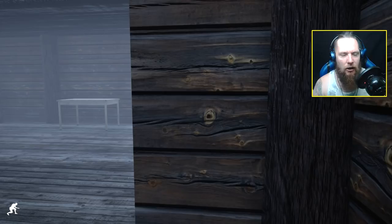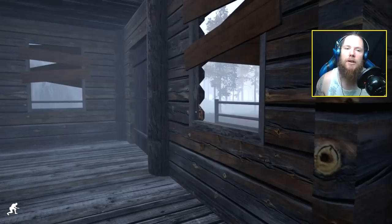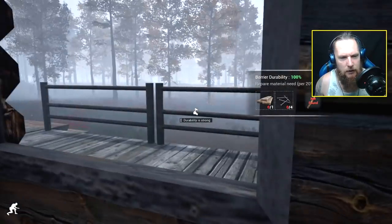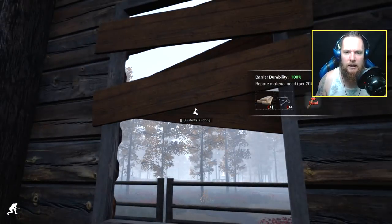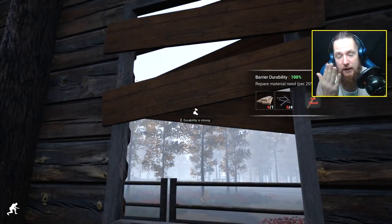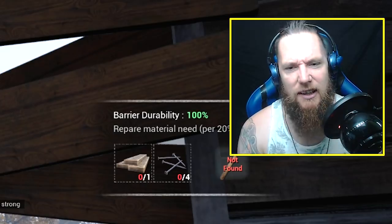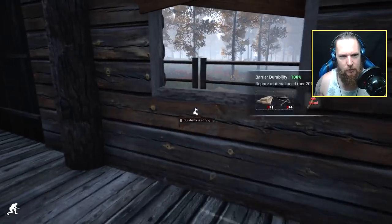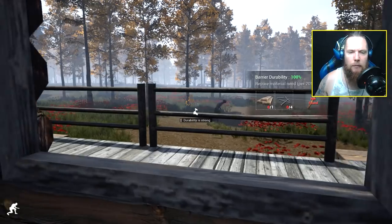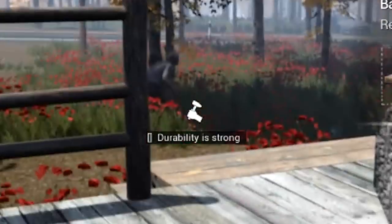I don't want to get scratched because then we'd have to bandage ourselves up, be limping everywhere, and our stamina will be down. They're going now. So yeah, as I was saying with these barriers when they get broken down, you need to repair them. The UI tells you exactly what you need - it says you need one wood, four nails in your inventory, and also a hammer, which we haven't got. I think the mist is going - piss off, yeah.